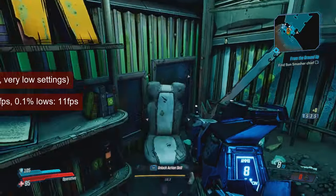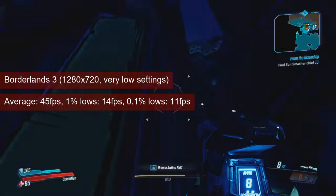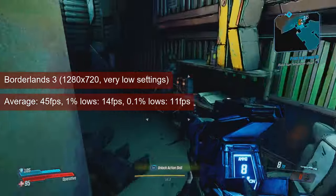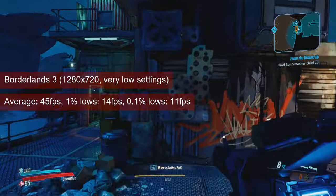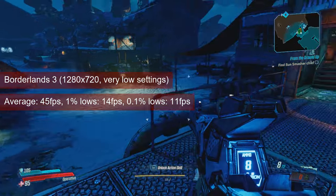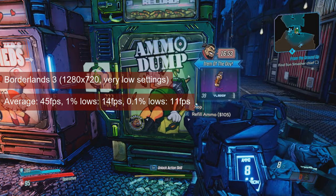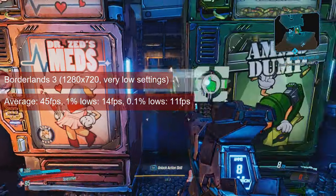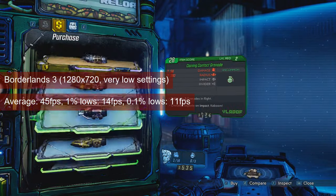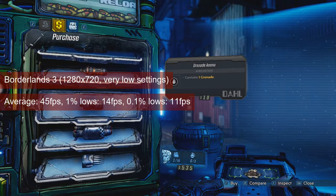Borderlands 3 is a tougher one for the HD7770, despite the average of 45fps. The resolution is 1280x720 and very low settings — pretty much the easiest case scenario. While the average is decent for single player, the 1% lows in the teens speaks volumes of the game experience: fine for most of the time but with a decent seasoning of stutters, more frequently in large combat scenarios. I played through the game despite an even worse experience, but I can understand why others will avoid this game and card combination.